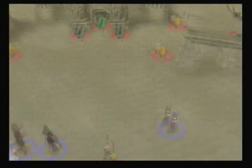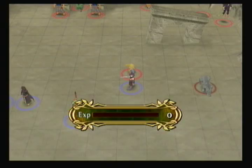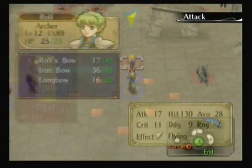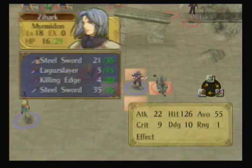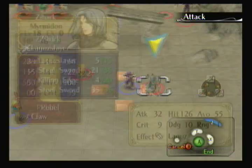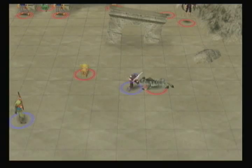I'll go ahead and move Zahark right here. Some of the Laguz units are turning back to normal. We have a tiger and a cat approaching Zahark. I think he'll be fine though. I might need to heal him just in case. I'm gonna use Rolf right here — go ahead and take out this cat. And I'm also gonna use Zahark to take out this tiger. Hopefully he criticals. No, I should have used the killing edge. Oh god, that was close. Zahark almost died right there. That was very close.